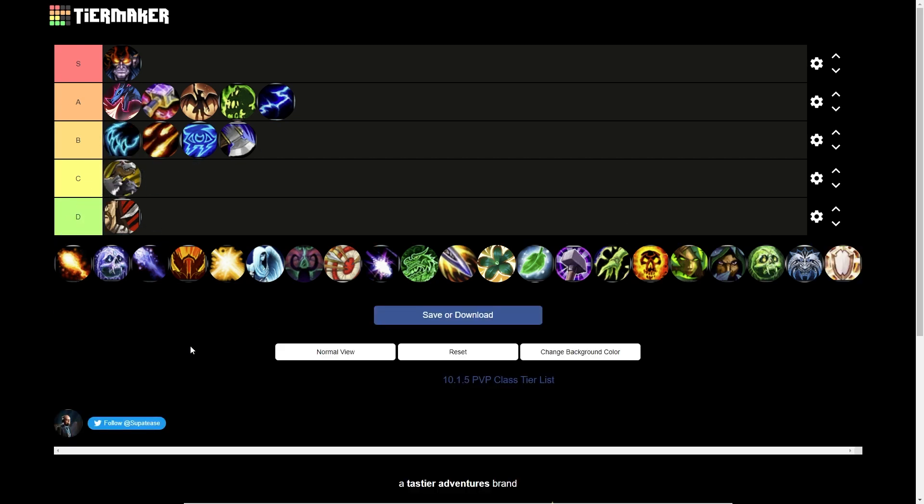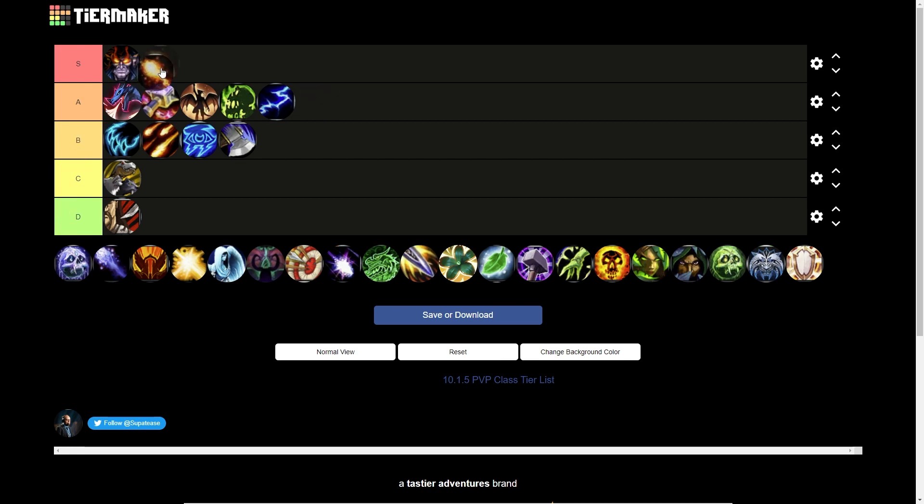Feral Druid goes in B tier. The Druid spec as a whole is very solid because you want that buff, but in terms of what Feral specifically brings it's not too crazy — they're kind of middle of the pack in everything. Nature's Vigil was nerfed which was their main healing cooldown. In general their single target isn't amazing and their burst AoE isn't amazing, and those are the two best things for this raid. B tier is a solid spot for them.